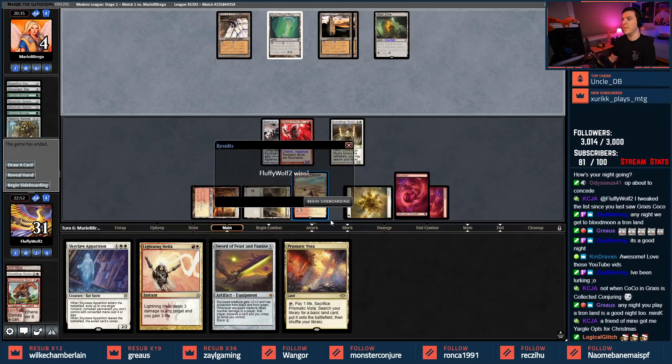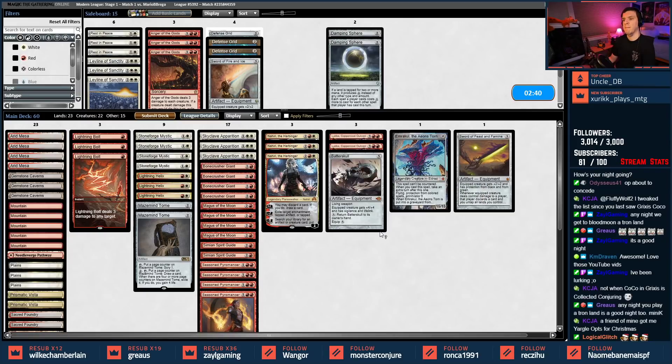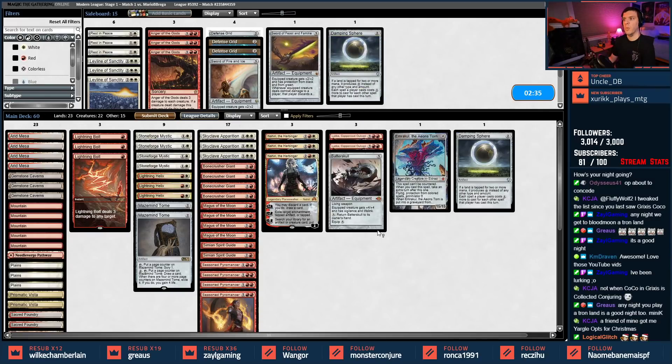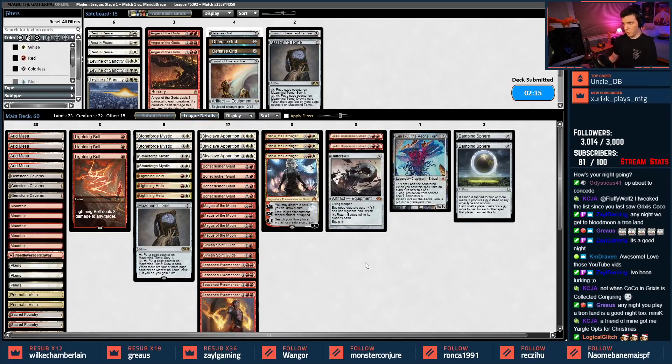This matchup we bring in Damping Sphere, and that's about it. The Sword of Feast and Famine is just not very good here. Need one more — Damping Sphere is supposed to help accelerate to the Moon type effect. I'm thinking I can drop a Maze of Ith or Mind Tome. Just two Damping Spheres — my opponent's not trying to level me with damage. We'll make that small swap.